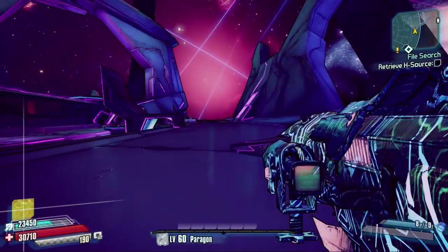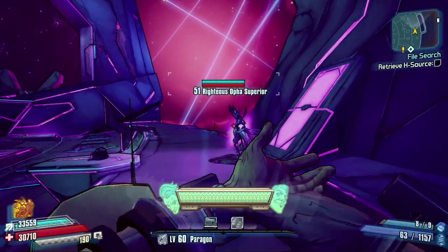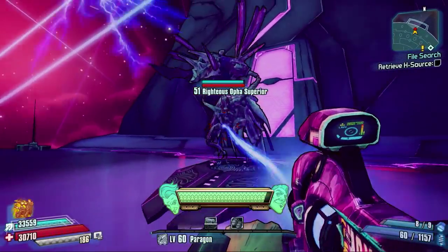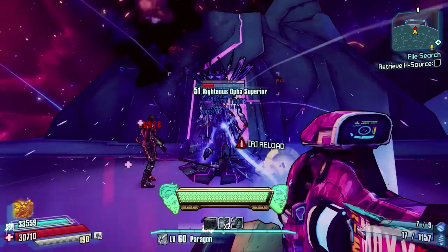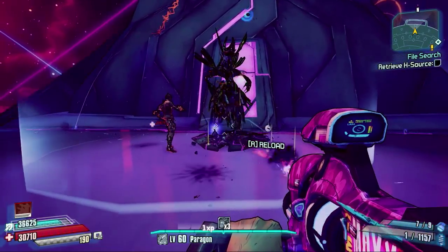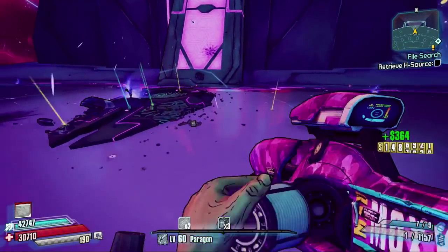From there you can switch out to any class you want. I'm going to do a simple laser class here — a Vibrapulse and a Bulwark shield to boost it. I'm playing as Jack as well, so we'll bring the Doppelgangers out. Here we go, here is O4 Superior.